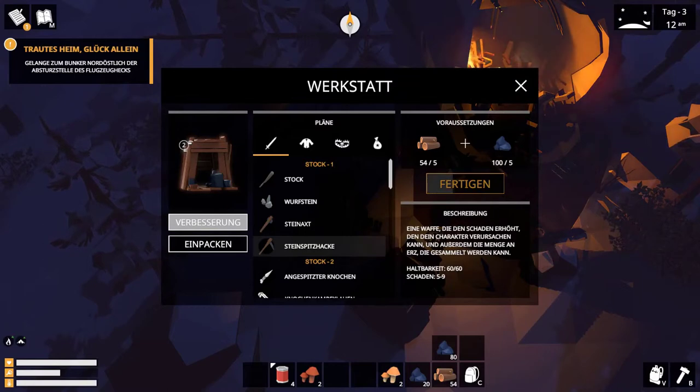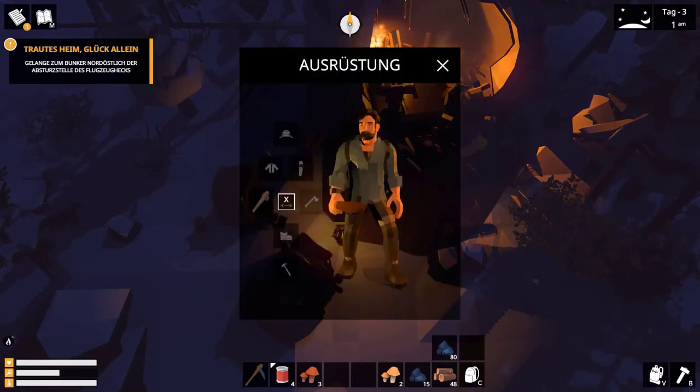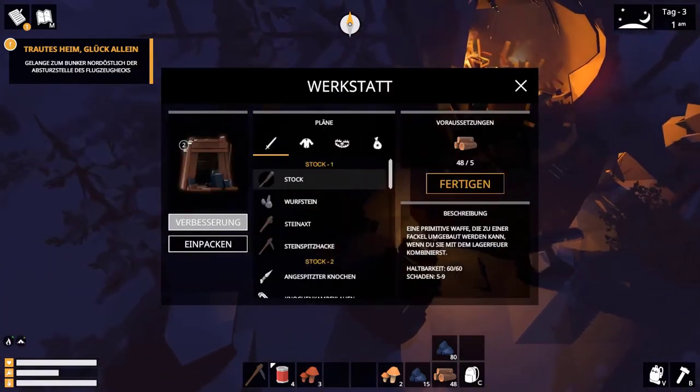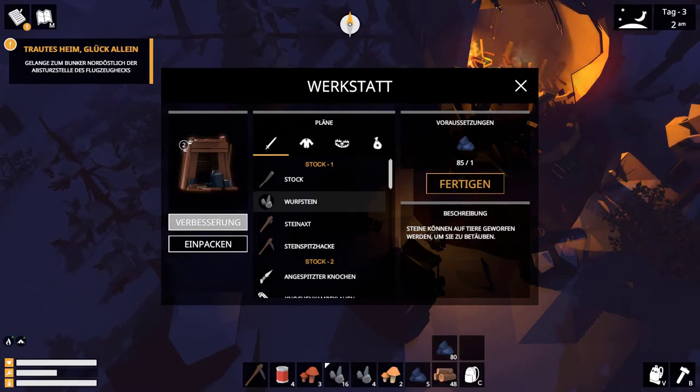Mir fehlt eine Spitzacke. Kann ich nachgucken, wie viel die noch hat – 26. Okay, ein paar Buchsteine. Dann verbrauchen wir die mal da unten. Kann man nur 16 stacken? Okay, dann machen wir sie dennoch voll.